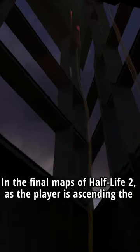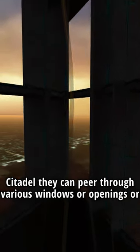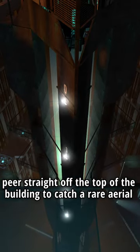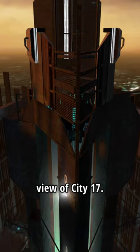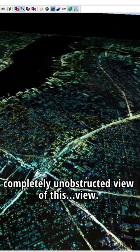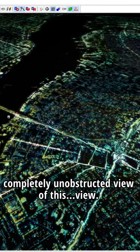In the final maps of Half-Life 2, as the player is ascending the citadel, they can peer through various windows or openings, or peer straight off the top of the building to catch a rare aerial view of City 17. Thanks to Hammer and some texture extraction, we can get a completely unobstructed view of this.